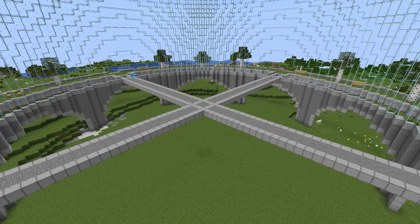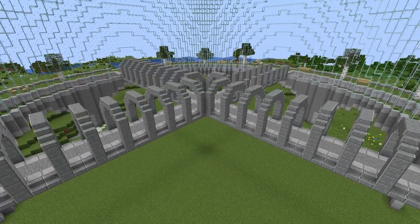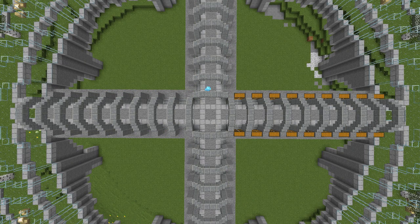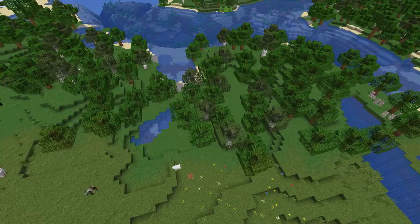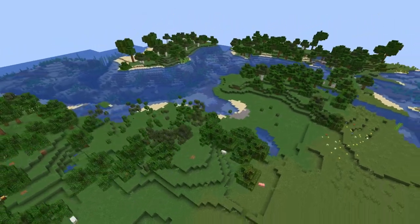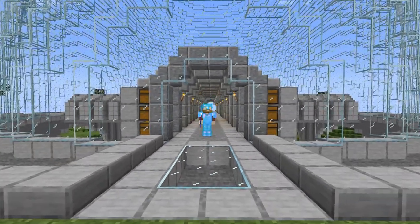I knew I wanted four hallways that intersected in the middle, with walls lined with chests. To get all the wood for those chests I basically had to deforest the whole forest, but we finally got enough wood for all the chests.